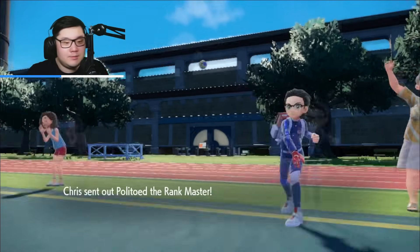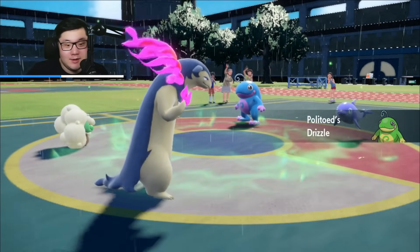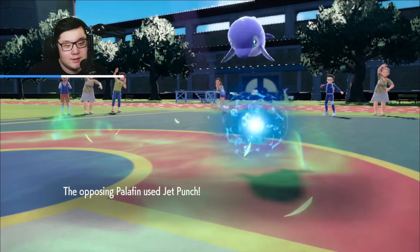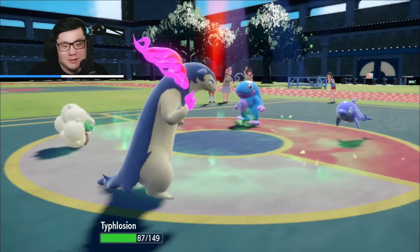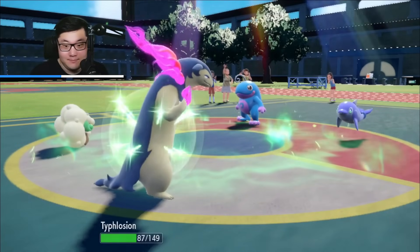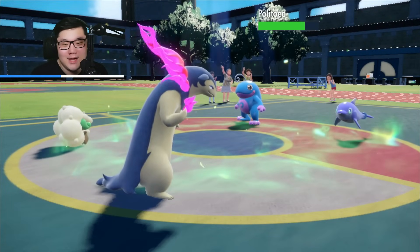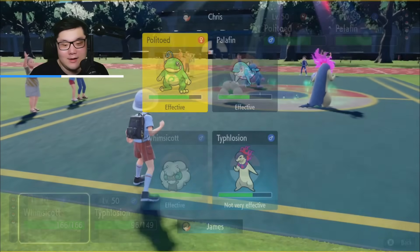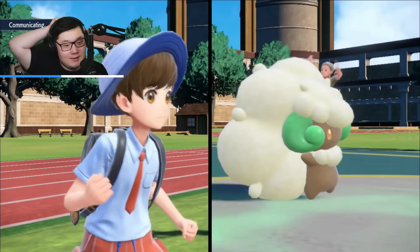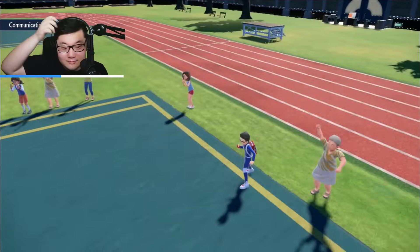Politoed comes out - we should be fine because we're getting a Sunny Day and an Eruption off. Very big damage to Palafin. Jet Punch does come out, still does a lot of damage, but Eruption still does a pretty big chunk. Very happy about that. Palafin is in a weird spot but grassy terrain healing is nice. We can go for Moonblast into Palafin and Eruption, covering whether there's a switch or not.